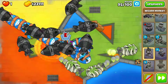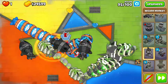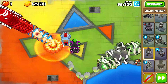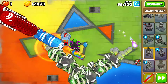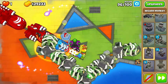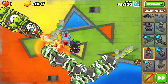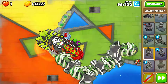It demolishes those DDTs with extreme ease. You can expect to pop about 60 DDTs and almost 1300 MOABs in total. Look at all those MOABs get annihilated by the TAC in particular. The Wizard provides some backup support, but it's mainly the TAC that is demolishing the MOABs and DDTs.